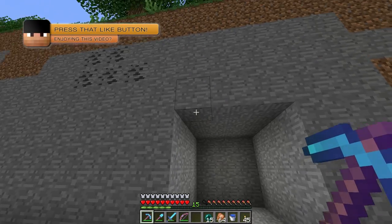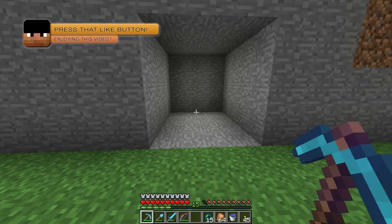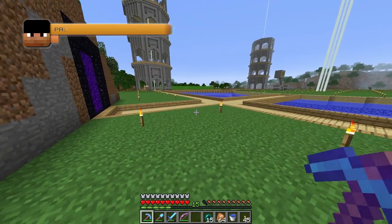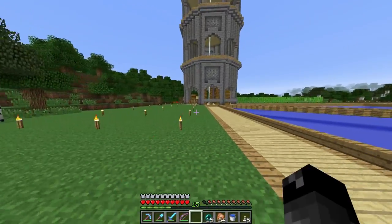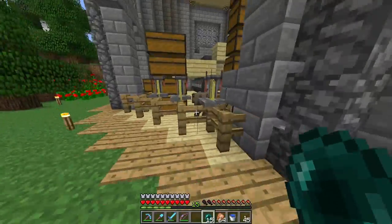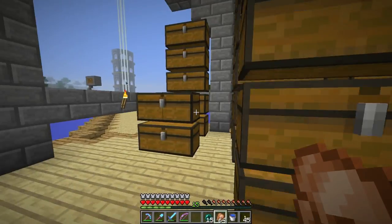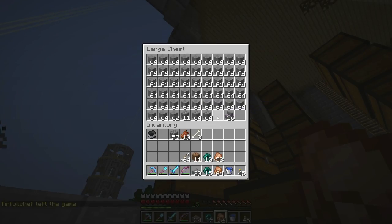I might have to remove some blocks up here and make it air blocks above — we'll work out those finer details in just a little bit. First things first, let's get some half slabs. I want to make sure that this stable area is actually going to work. I should have some stone half slabs over here — I've got 20 of them.